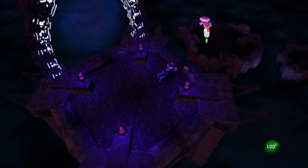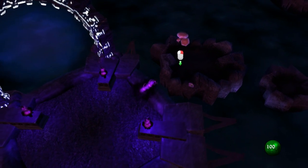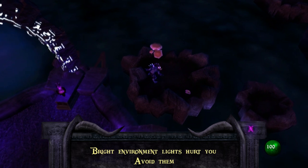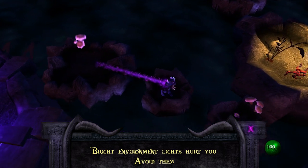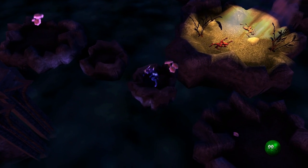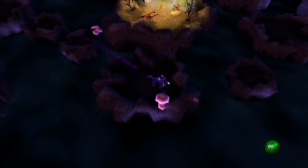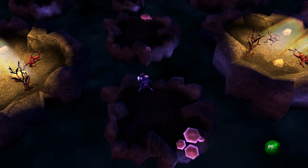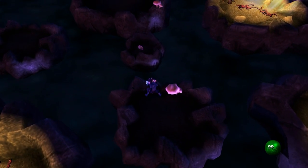So the way that we're going to bridge gaps like this is with our nice little teleport move. Look at that. Indeed, bright environment lights hurt you, so avoid them. If I were to pop over here — don't like that, that's sizzling my flesh — so let's go back over and try to avoid that light while getting to our destination.